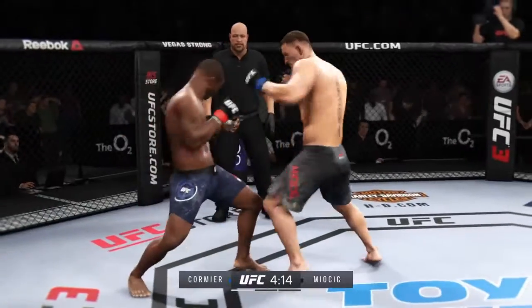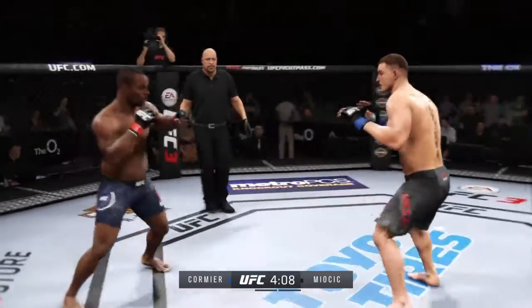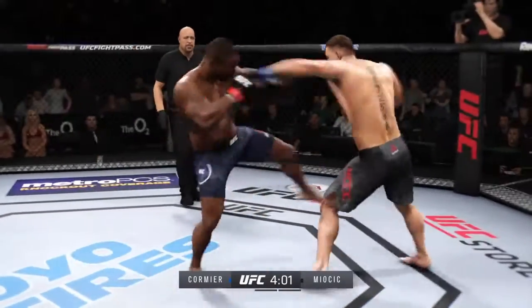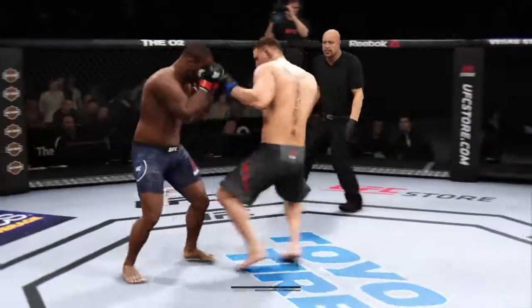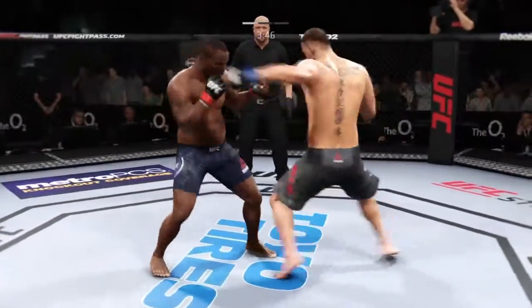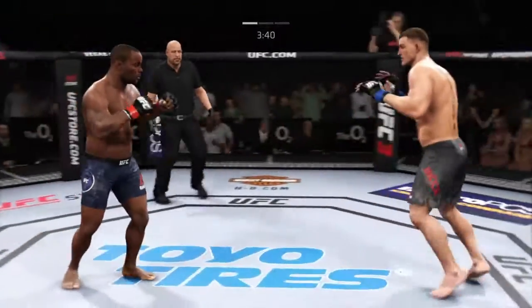I'm talking about inside the pocket — even if his strike speed is fast, he has those long arms, 80-inch reach. The way the game compensates is they make the taller guys with the longer reach have their strikes come out a bit slower. So on the inside you have to pick and choose your shot, see what combos they're throwing, maybe make them miss, pick the right strike at the right time.